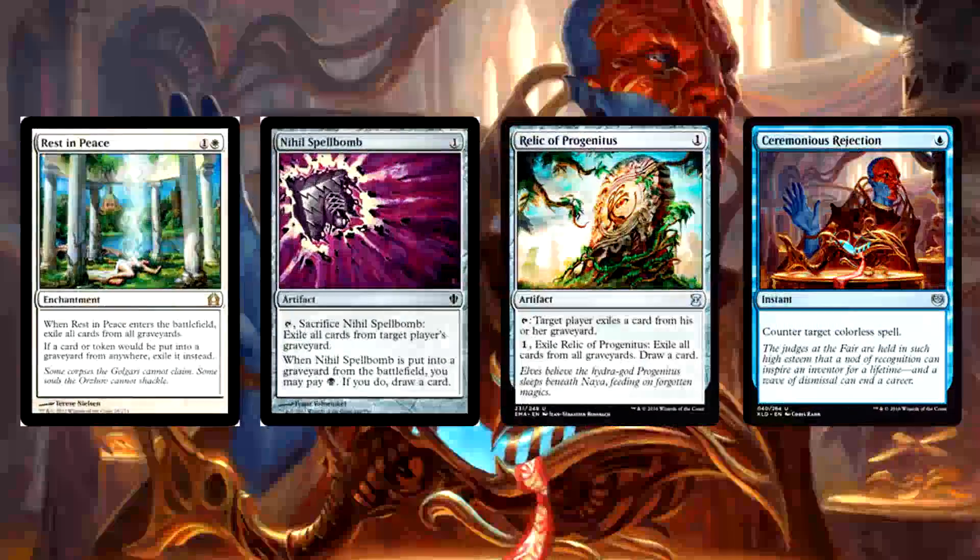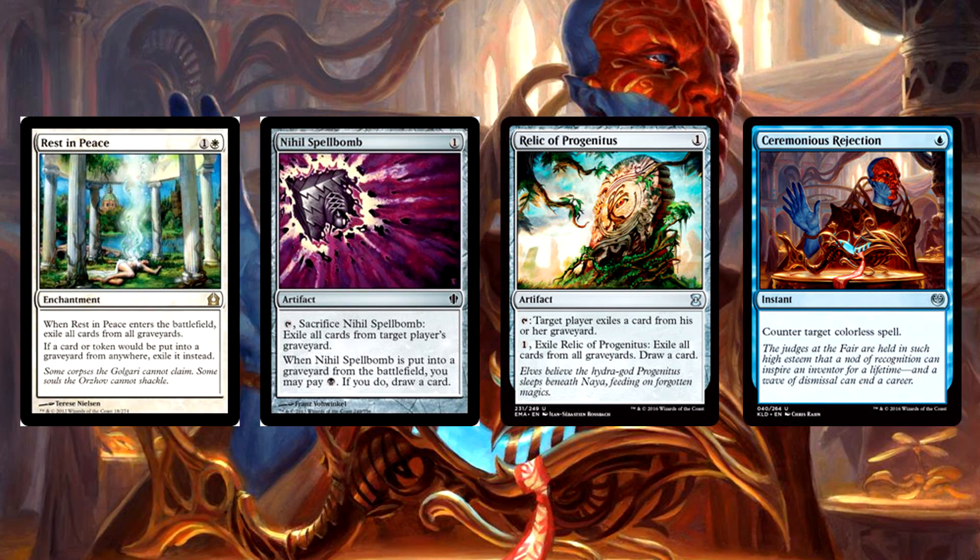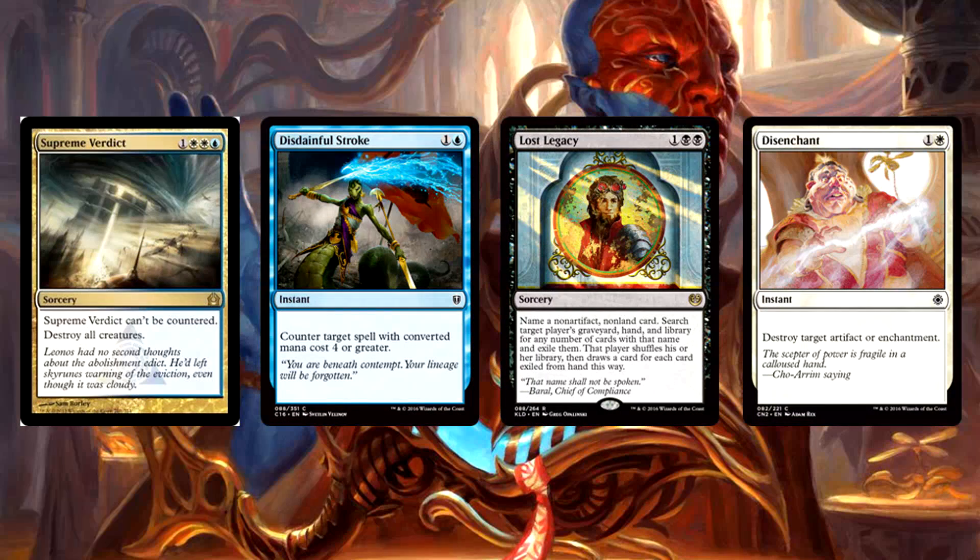The sideboard of the deck is a beautiful array of anti-everything cards. It has Rest in Peace, Nihil Spellbomb, and Relic of Progenitus for graveyard shenanigans; Ceremonious Rejection for anything Eldrazi, Tron, or otherwise; Supreme Verdict for creature-based decks; Disdainful Stroke for big control decks, Tron, Scapeshift even; Lost Legacy for any combo deck ever; and Disenchant because Affinity, Bogles, and anti-control artifact tech are all problems. I just adore this sideboard — it's fantastic, like 10 out of 10.